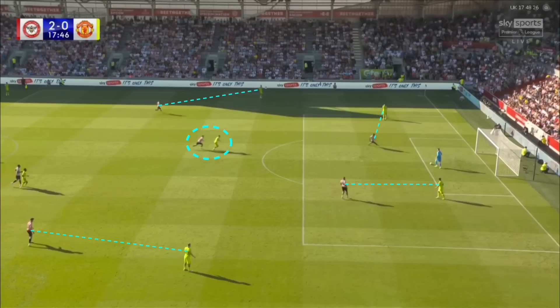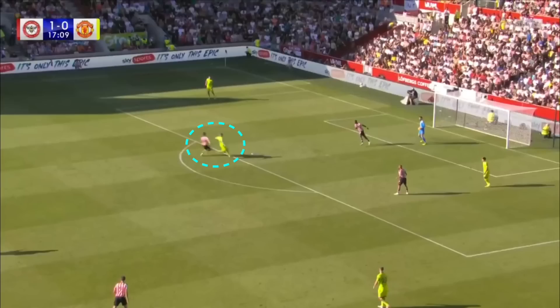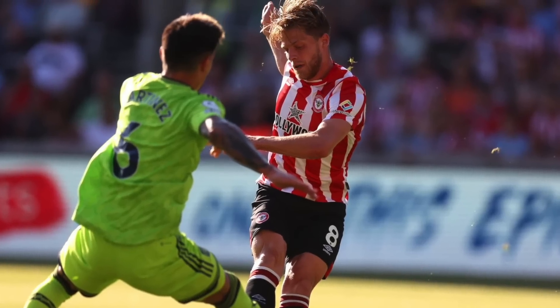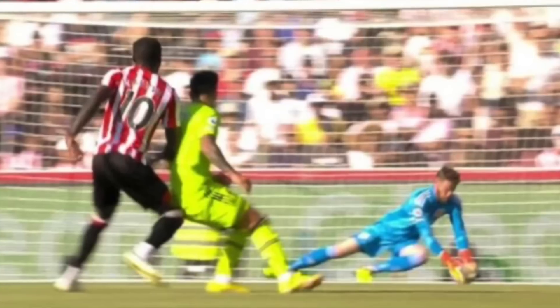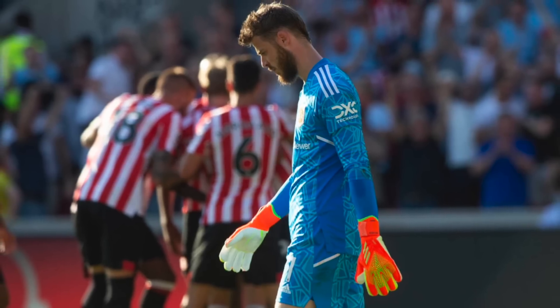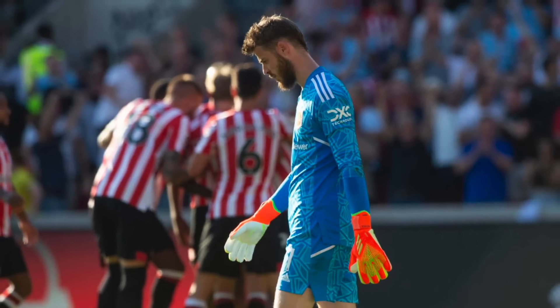Jensen was able to predict that Eriksen would look to move the ball out to the right side, gets there, makes the interception, and is able to put the ball past De Gea for the second goal. The first goal did come from De Gea's mistake — I don't think you can really have a go at the defence for that, though they probably could have moved quicker to close down the shot. But De Gea has to do better there.